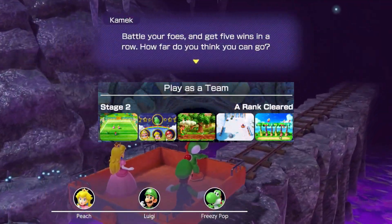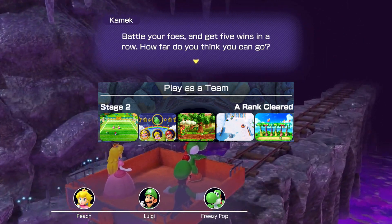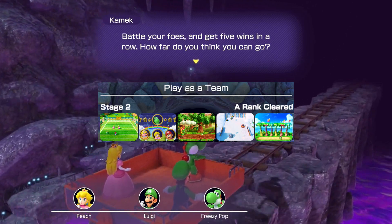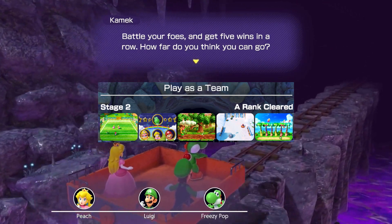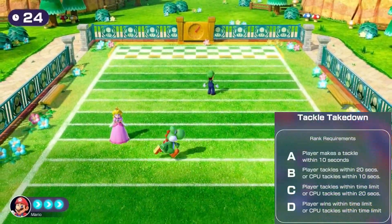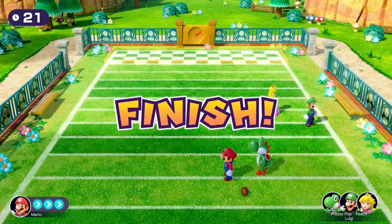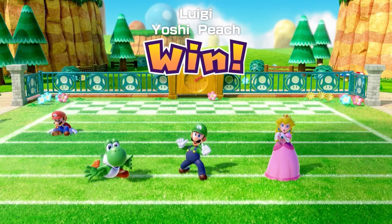In stage 2 we have Tackle Takedown, Look Away, Piranha's Pursuit, Tube It or Lose It, and Coconut Conk. The first 2 opponents are at easy difficulty, the next 2 at normal difficulty, and the final one at hard difficulty. Tackle Takedown has a very lenient 10 seconds to win the minigame. The big thing to remember is that the player must make the tackle — not the CPUs — in order to receive the A rank.